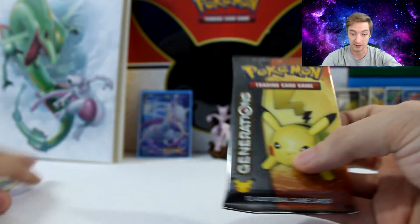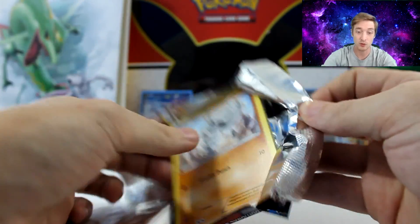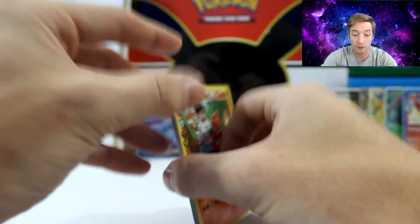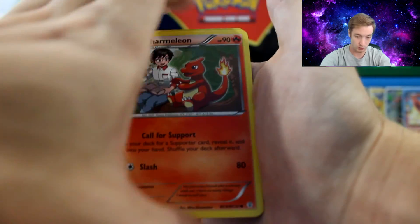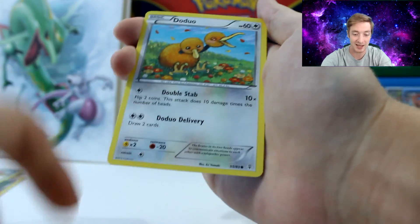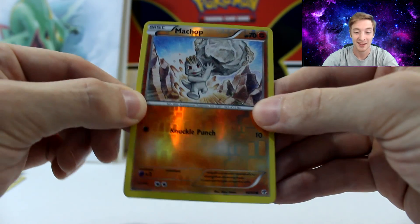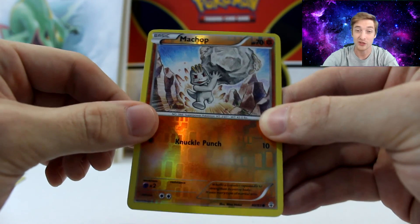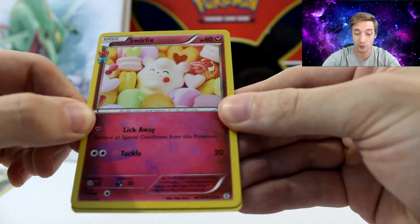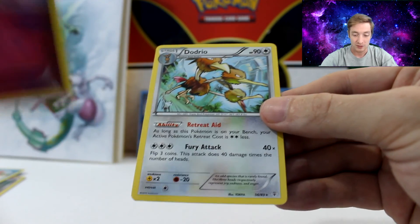And the last pack — does it have an EX? We'll never know. A Charmeleon, a Pokemon Center Lady, a Shauna, a Machop, a Lightning Energy, a Doduo, a Shellder, another Reverse Holo Machop. The second to last card is another Swirlix — I'm going to start giving these away. And the last card is a Dodrio. So pretty much three of nothing great there.